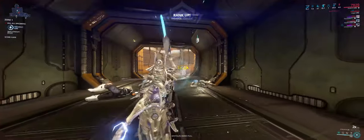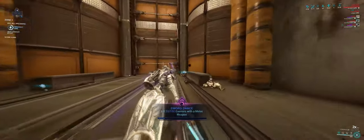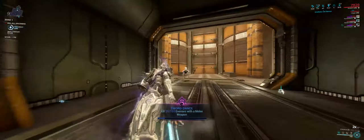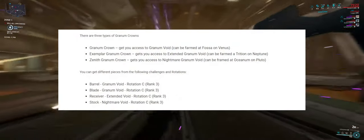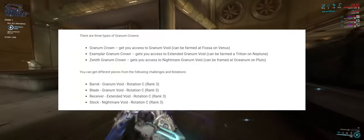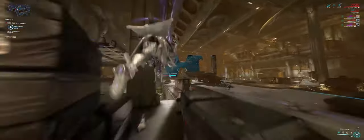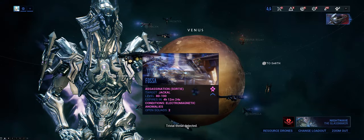Here's the breakdown of the different types of crowns, how to get them, and what they will actually drop with regards to the Stropha in the Void. The Normal Crown will get you access to the Standard Void, where you can farm both the Barrel and the Blade from Rotation C — which is basically Rank 3, 75 kills. That can be farmed at Fossa on Venus.